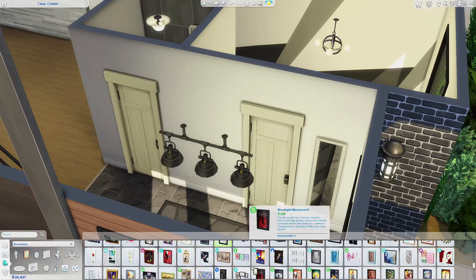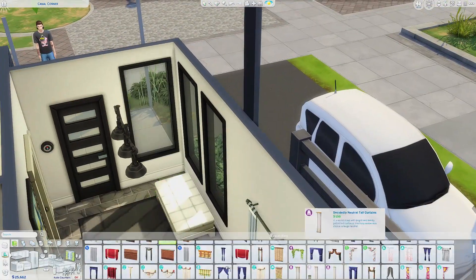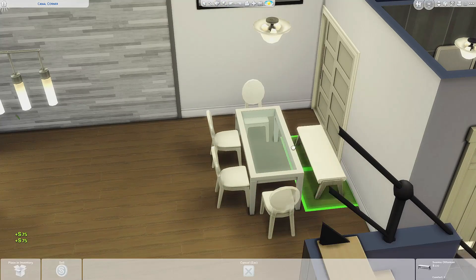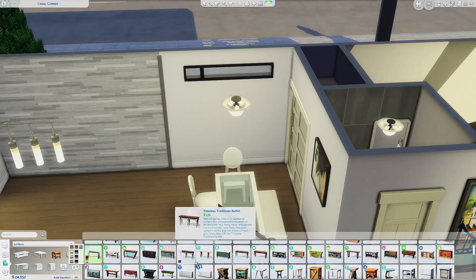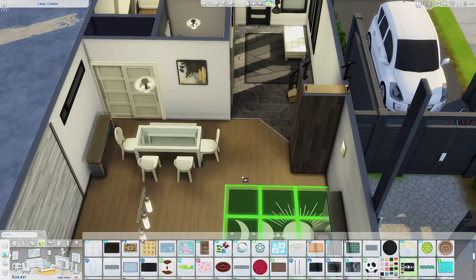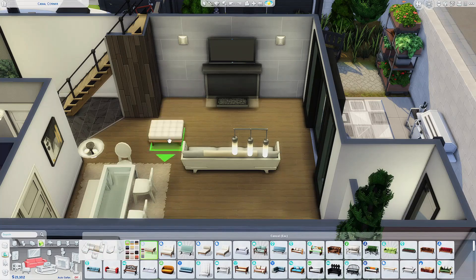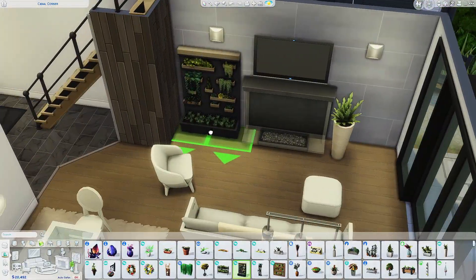Now we're inside and you can see there's a really spacious entryway. If you don't want it this large, you could easily close it off and add to some of the other rooms. There is a powder room right off the entryway. Here you can see I'm adding the dining room — I put in a bench in place of two chairs on one side, so you won't be able to use that for dining, but it looks really nice. If you want seating, you can always replace it with chairs.